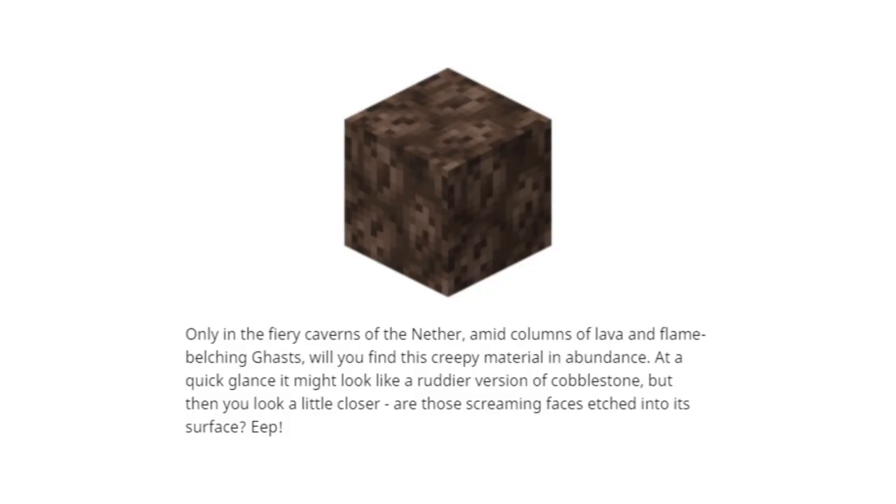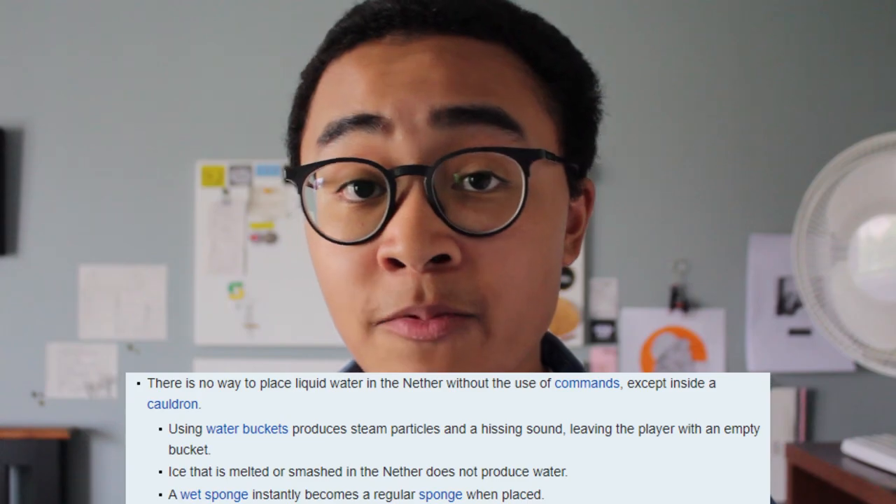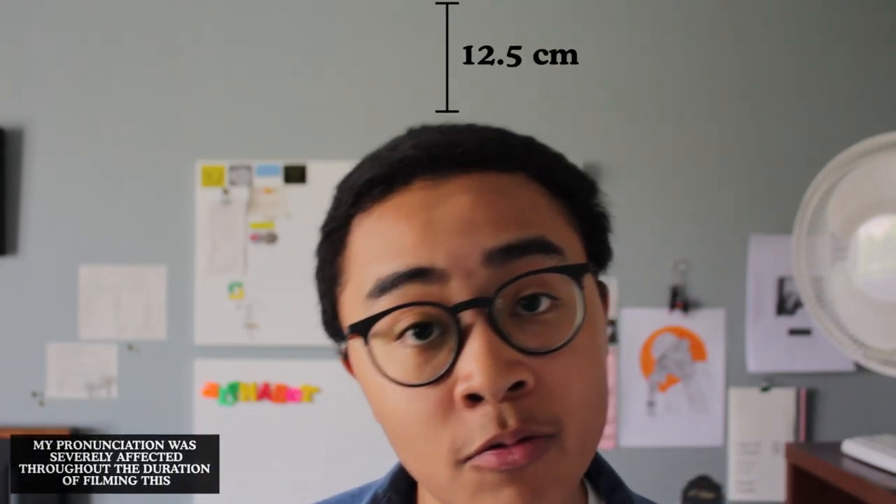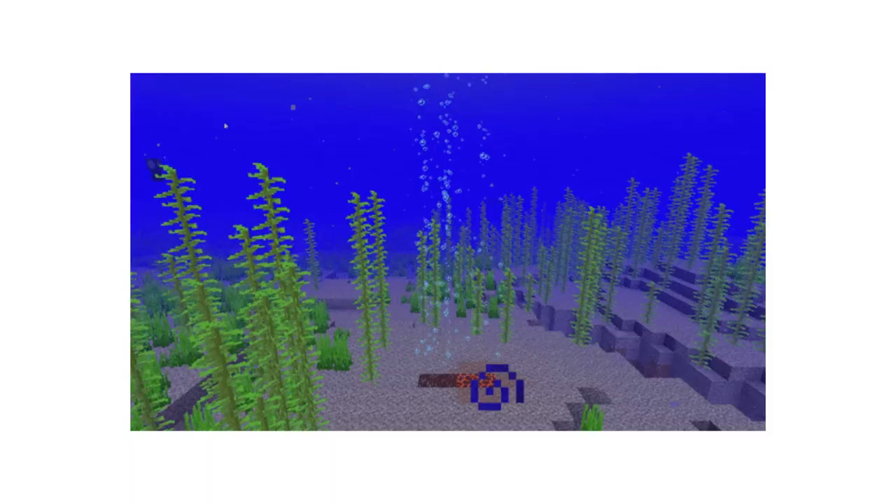Soul Sand gets its name from the fact that the texture contains what looks like faces or souls etched into it. It's found in the nether dimension, surrounded by lava and so much heat that water instantaneously evaporates. Soul Sand slows player movement and even causes the player to sink 2 pixels, or 12.5 centimeters in real-world scale. From this, we can assume that Soul Sand is like sand — maybe a brownish powder. But the most unique property is that Soul Sand can generate bubbles underwater.